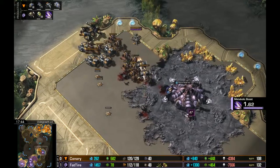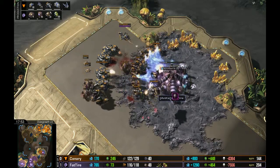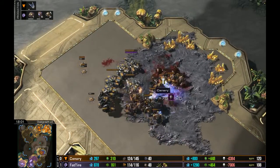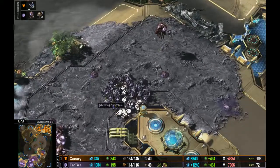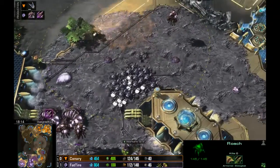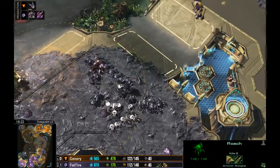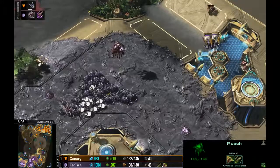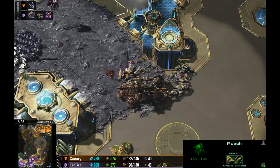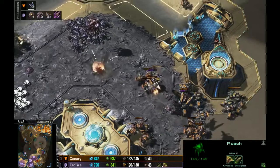Thors are now joining the fray — this is good mech, really nice and varied composition. There goes the gold base in seconds. We haven't seen a great response to mech, and I think the best answer, unless you're already ahead, is to go for Swarm Hosts — against Tanks they're pretty good. But Fat Tire doesn't have an Infestation Pit, so that option isn't available. We're just going to see the gradual advance of Canary towards the natural, and Fat Tire's going to be hard-pressed to deal with it.